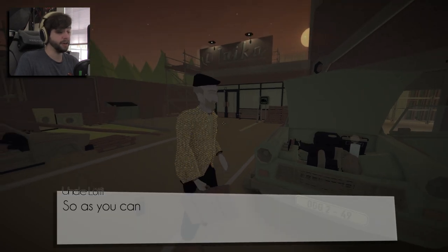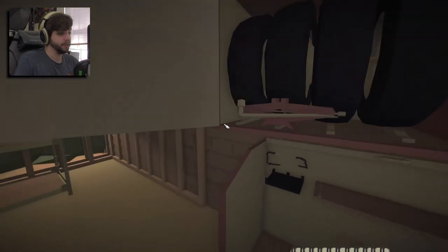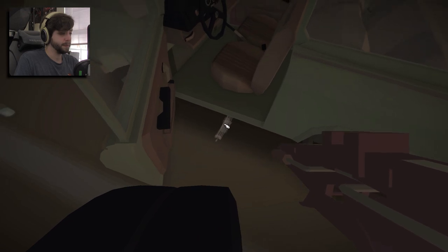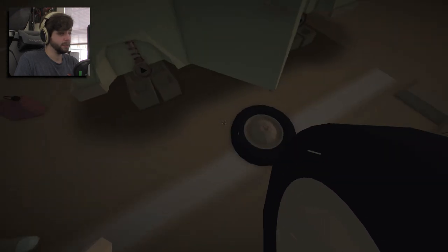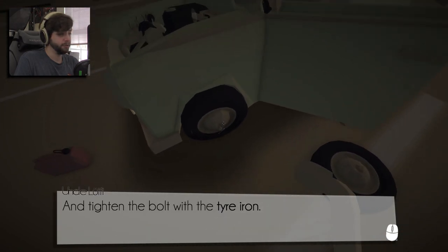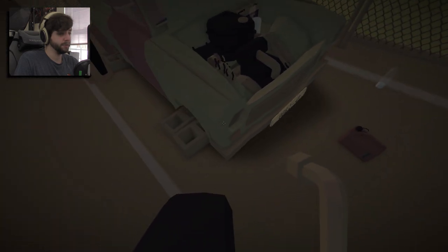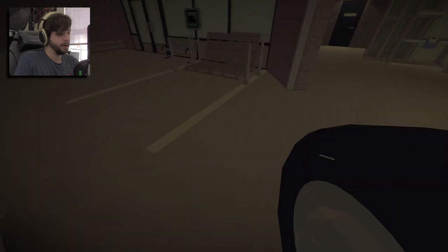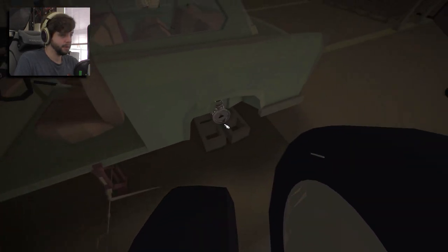Let's move on to the tires. The car won't get very far without any wheels. There's a car jack in the garage — bring it over and let's get started. Hell yeah, Gramps! Two tires and a car jack. To fit the road tires, drop the tire to the axle and tighten the bolt with a tire iron. There we go.